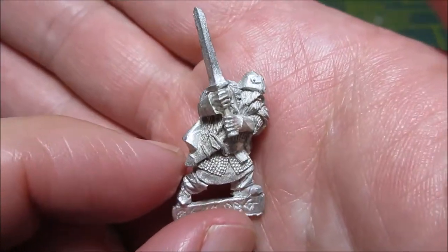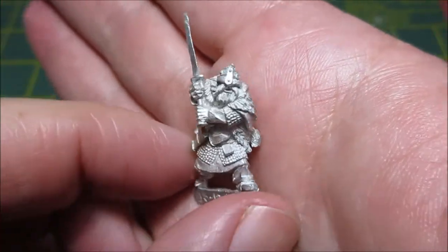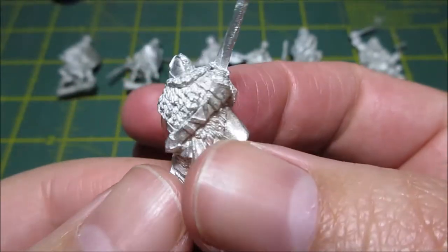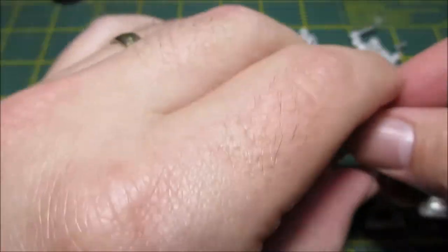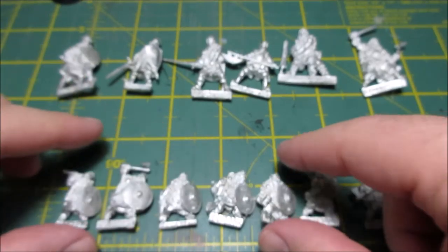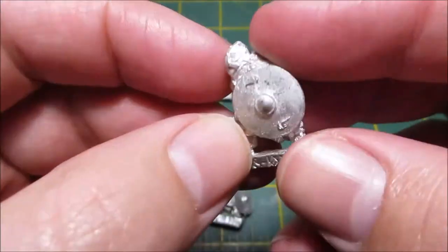Cannot wait to paint them up — they will definitely jump up the queue a long way. This is my favorite one out of them. Dwarf with a two-ended sword — you don't see that very often at all, and he's really cool. They've all got the little cloaks and furs, and the rest of these guys are kind of like they're part of a unit. But awesome.